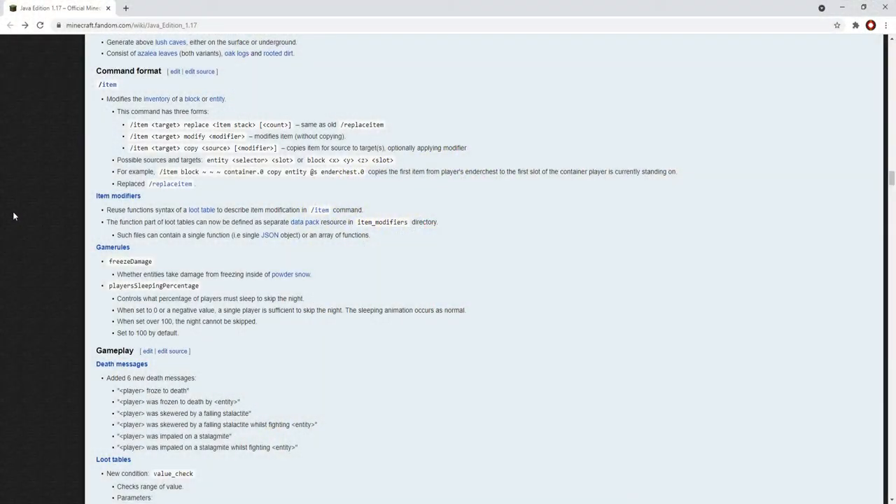So, here we are on the wiki. A lot of the other changes are mostly just technical. However, there are six new death messages, which include frozen to death, frozen to death by entity if you are forced into powdered snow by something, skewered by falling stalactite, skewered while fighting something, impaled by stalagmite by falling on it, and pushed onto a stalagmite while fighting an entity. And there are two new game rules: freeze damage, which determines whether powdered snow will deal damage, and player sleeping percentage. So if you set it to zero or a negative value, sleeping will no longer be an option to skip the night. However, if it's 50% and you're playing on a two-player world, only one of you has to sleep to skip the day. So if you're on a big server or own a server, this game rule will really help you out.